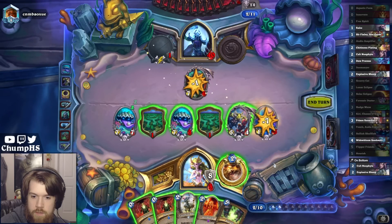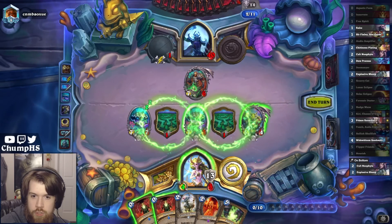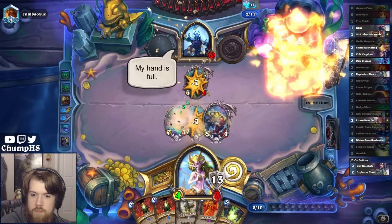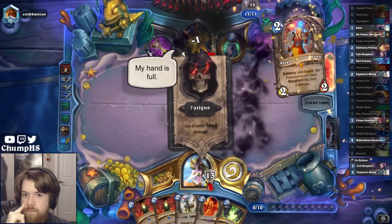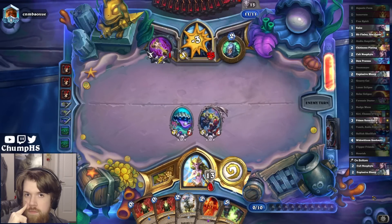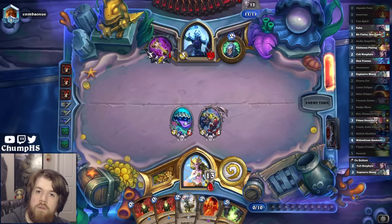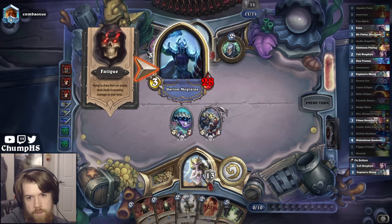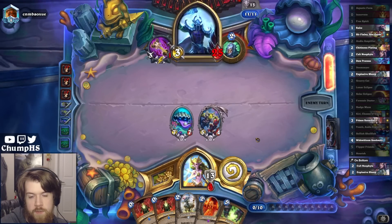Go ahead and trade this off for the armor, and then we mill the opponent here. There's just no way I'm dying from 16, right? I've seen Finley. There's no way they can kill me. Maybe they can freeze the Shellfish - then they're only taking 15 fatigue next turn - but my Hero Power still gives me 5 armor a turn.